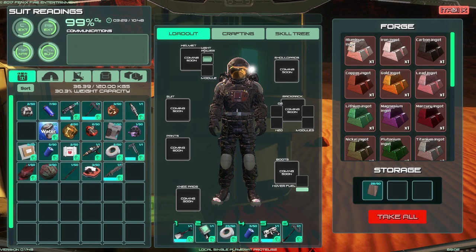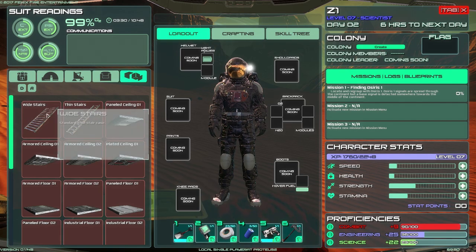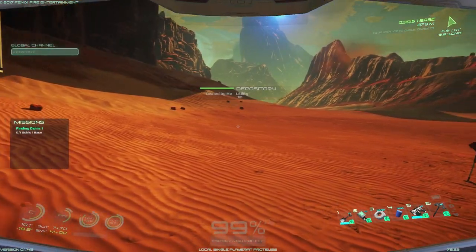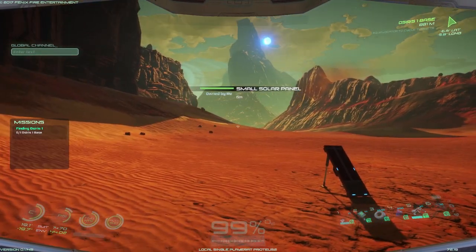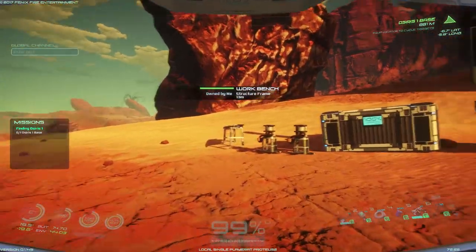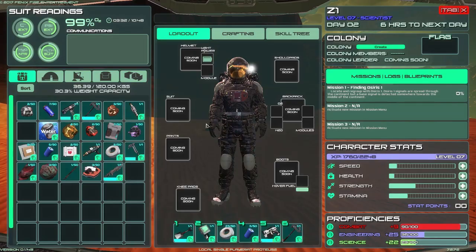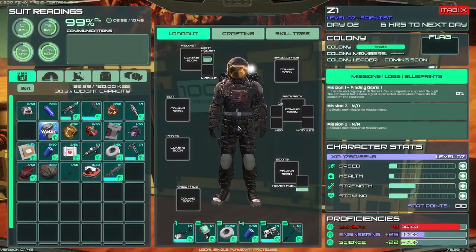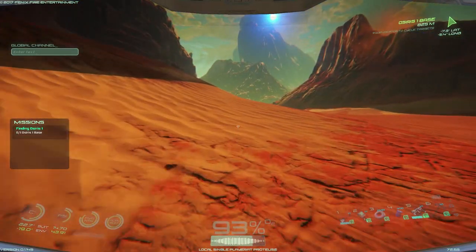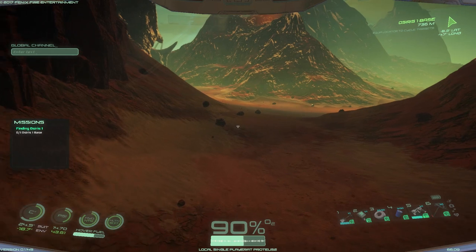I'm pretty sure these are going to need rubber. We're gonna have to go get rubber because it requires one rubber for each piece that I make and I don't have a lot. So we're gonna make a small change to the plan: we're gonna make the workshop, it's gonna happen, but first we're gonna stop by the Osiris One base, get those missions, and then we're gonna get the rubber tree and get as much rubber as we can hold. We're gonna head over to the rubber tree and if you don't know where it's at, we'll go find it together. This is gonna be fun, it's gonna be an adventure.